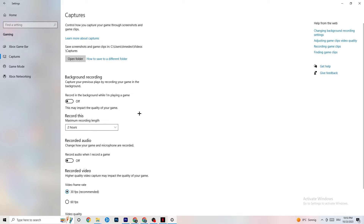Click on Captures and go to Background Recording. Turn off 'Record in the background while I'm playing a game' — if you're recording, your performance will suffer, especially on lower-end PCs. Also turn off audio recording. If you want to record gameplay, use OBS or another dedicated application instead of Windows.